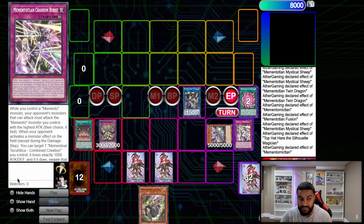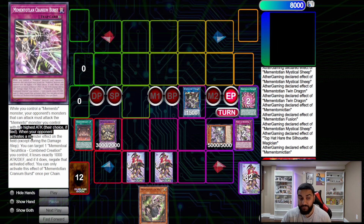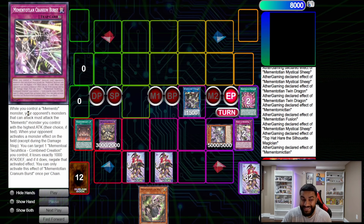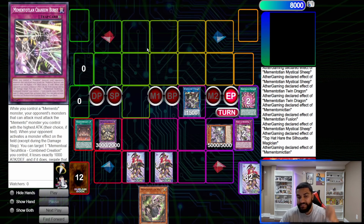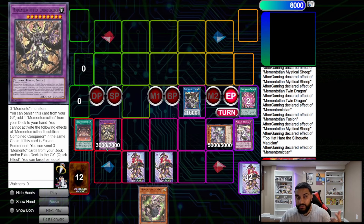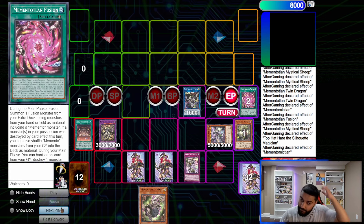During the end phase, target one Memento spell or trap and set it — we get Brain Blast. Brain Blast says: while you control a Memento monster, your opponent must attack the monster with the highest attack. When your opponent's monster activates an effect, you can target Combined Creation, make it lose 1000 attack, and if you do, negate that effect. It's basically like Apollousa — you effectively have five negates, because whenever this card drops below 3000 they can't attack it since they must attack Combined Conqueror.